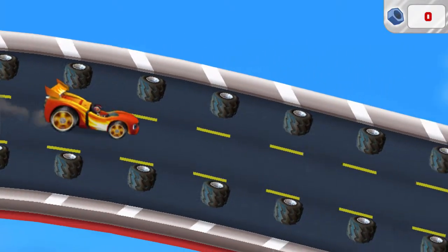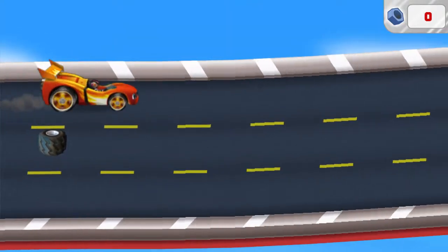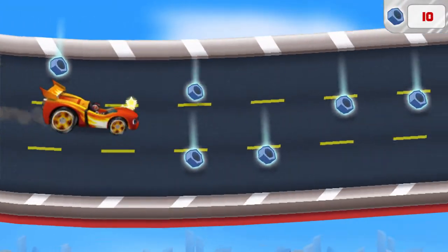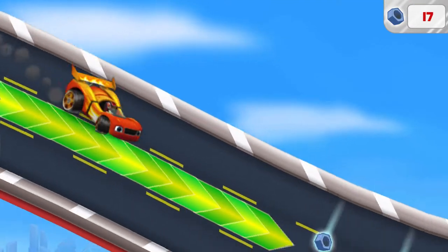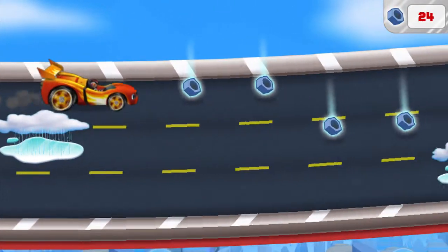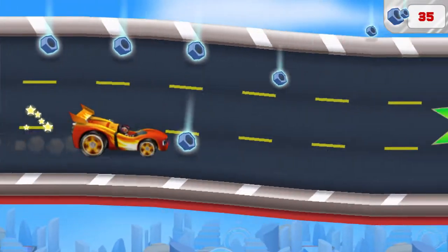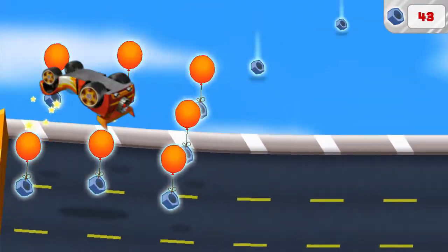Now we need to drive really fast to catch that rotor. Way to go! Watch out for things in our way — they'll slow us down. Let's drive over speed boosts for super speed. We need to collect bolts along the way so we can use them to reattach Swoops' rotor. Let's blaze!